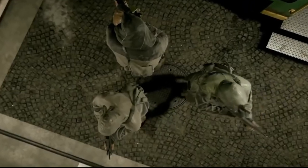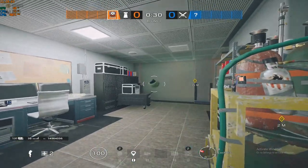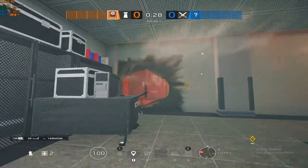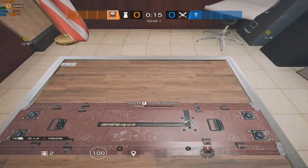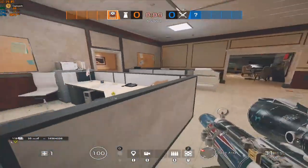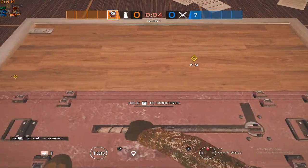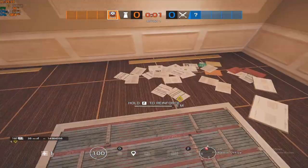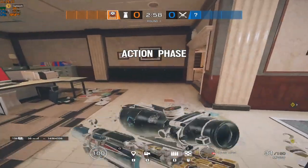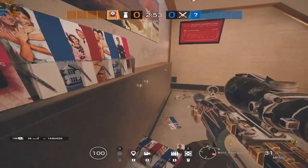Feel free to ask questions in the comments if you have any. Now that you hopefully understand which operators you should be playing when you anchor, it's time to learn about what to do during the round. During the prep phase, if you have impacts or a shotgun, make rotations for your team. Next, if there are hatches to reinforce, reinforce those. This will take longer than reinforcing on site, but you as an anchor have more free time than a roamer, since roamers see action immediately. But you as an anchor have probably 30 seconds before you see your first fight, so get those hatches and help your roamers out.